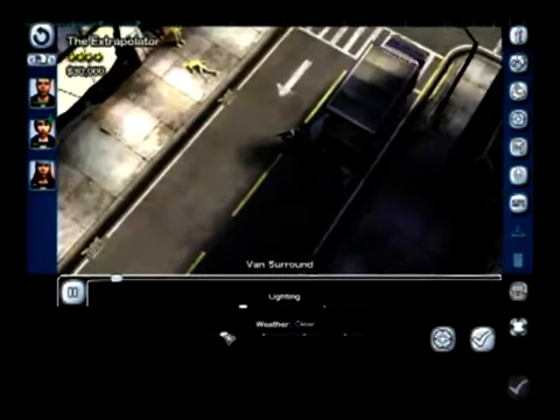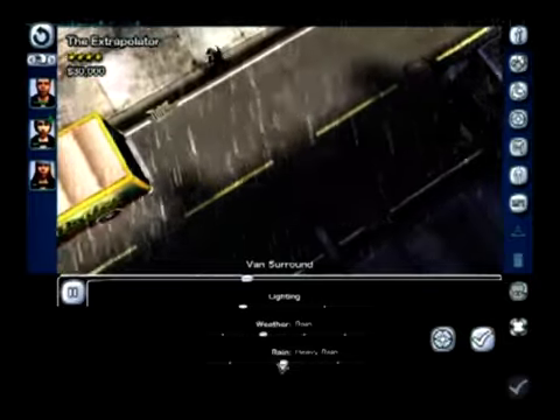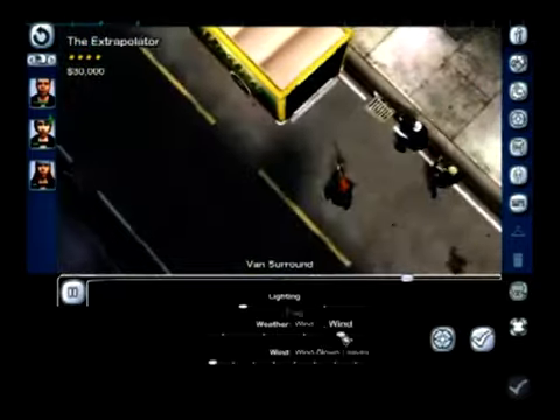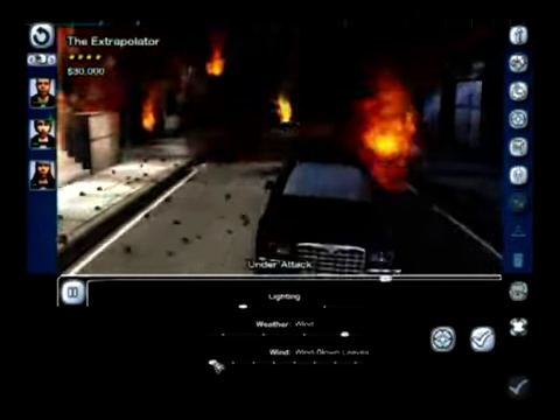We can click on the new upgraded environment button and see that players, like in the original, can add rain but can now adjust the intensity from a light shower to a torrential downpour. Players can also add wind effects by choosing the various debris that is blown around on the set.